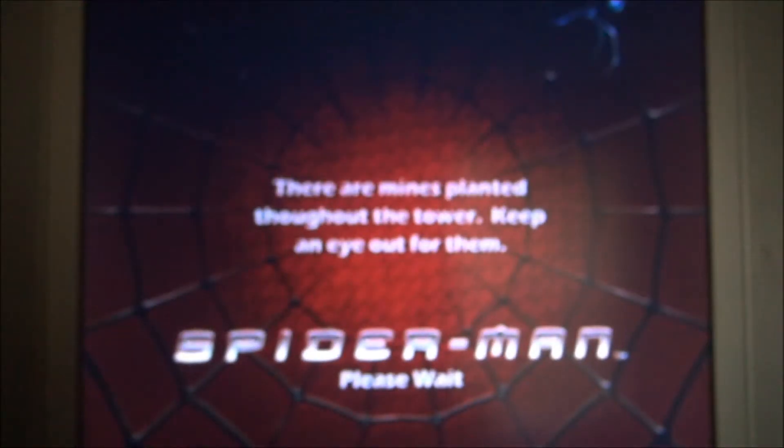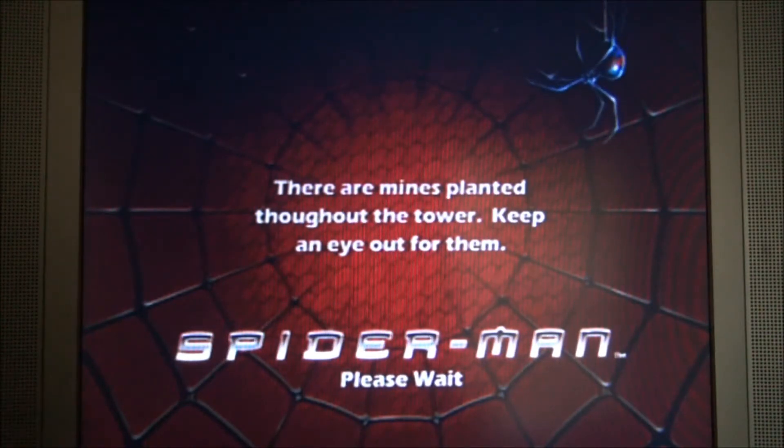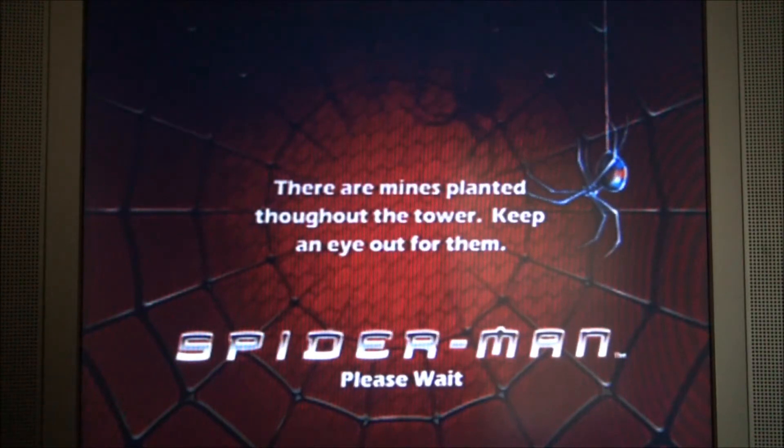Hey, what's up bros? This is Damian McGee here and we're back again with Spider-Man the video game on the PlayStation 2. We're now going to be playing against the villain known as Vulture. For those of you who don't know who Vulture is, he's some old geezer who likes to stalk little kids on the internet and he also has wings — that's not creepy at all.